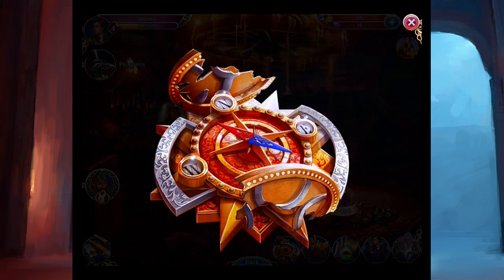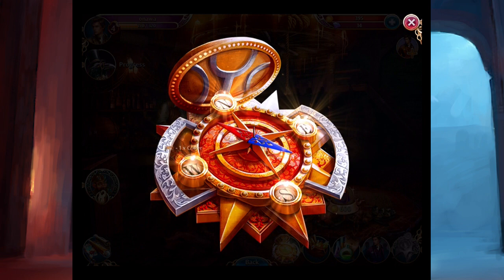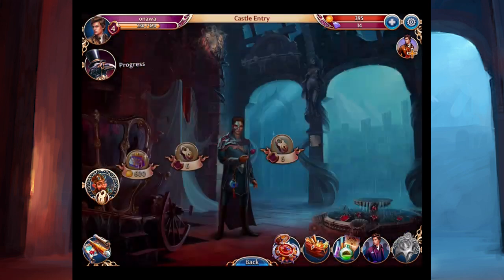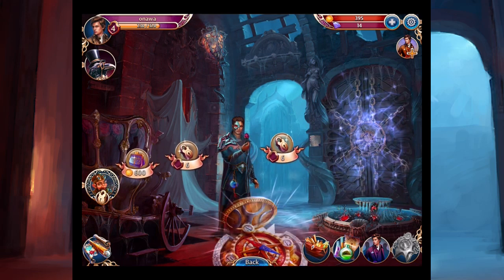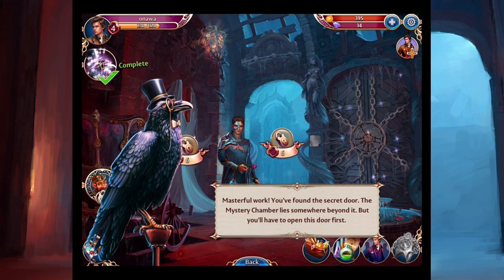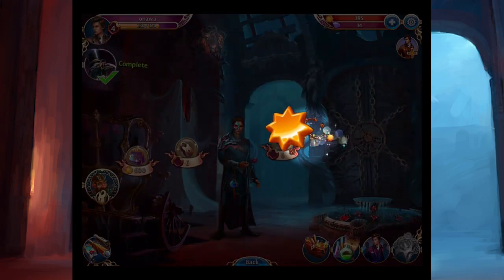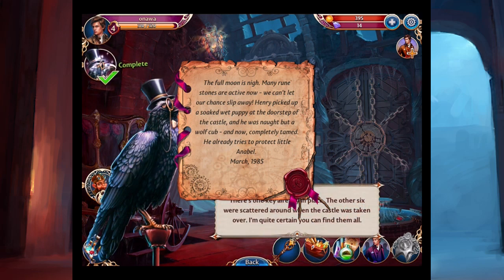I can put it in the right place — ta-da! Plus one cover. I got experience for that. Look, it's glowing. It's opening a door — or revealing a door. The professor says: 'Masterful — you've found the secret door. The mystery chamber lies somewhere beyond it, but you'll have to open the door first.' Experience points. There's a special scroll — let's read it. 'The full moon is nigh. Many runestones are active now. We can't let our chance slip away.'